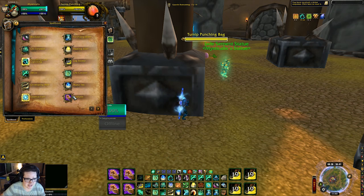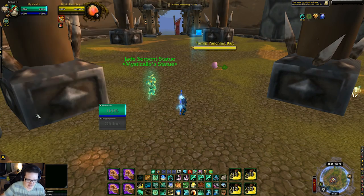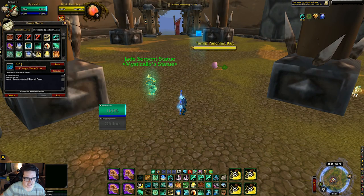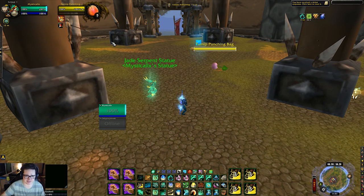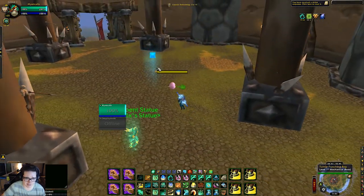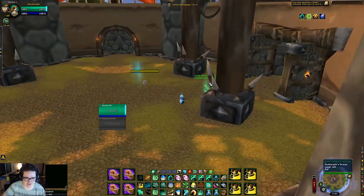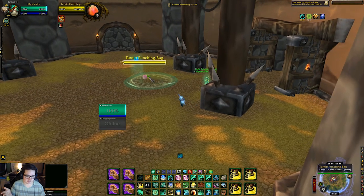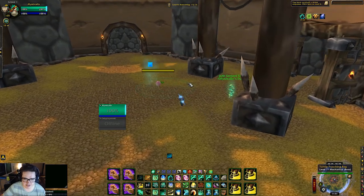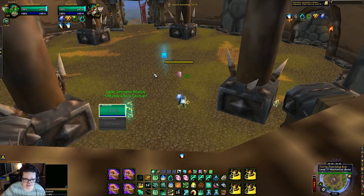Ring of Peace is also really good. You should be using this macro — it's one of the best macros you can have as a monk. It's an at-cursor macro for Ring of Peace. All the macros are in the description in a Pastebin. What it does is automatically place Ring of Peace on the ground so you don't have to manually place and click it — it just clicks automatically depending on where your mouse is. If the mage is right here casting Polymorph, boom — Ring of Peace interrupts it. This can backfire if the mage blinks right before you cast Ring of Peace, but most of the time you should be fine.